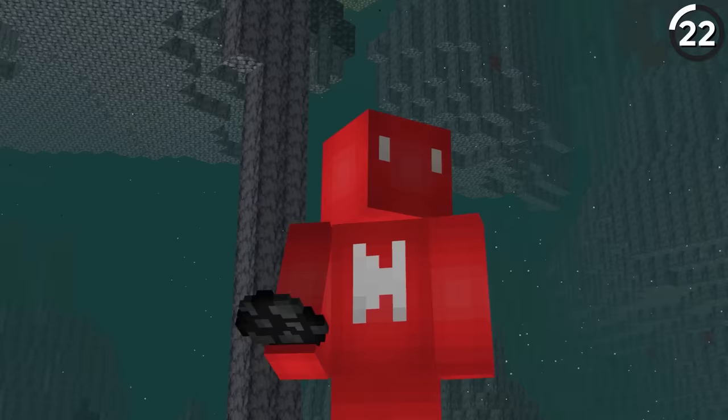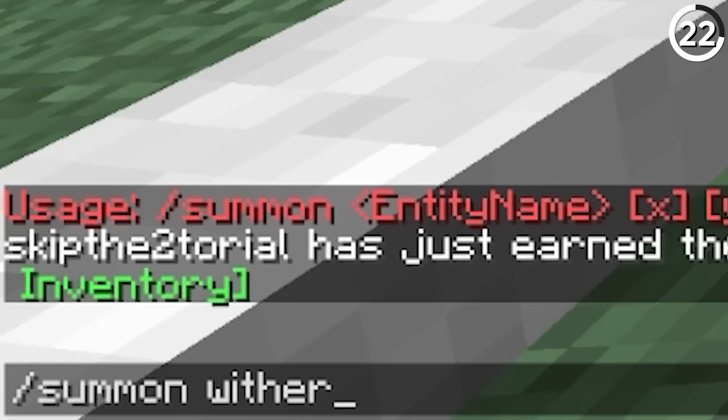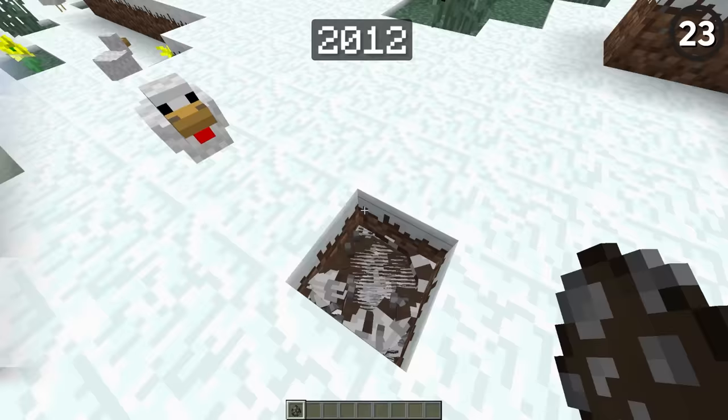Although the wither skeleton has been in the game since 1.4, it didn't get its own spawn egg until 1.11 — which is just weird, since how else were you going to get one? The summon command didn't exist back then, so you were kind of out of options.